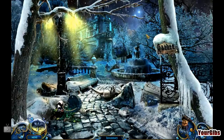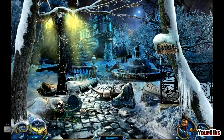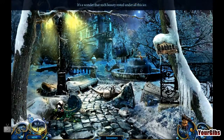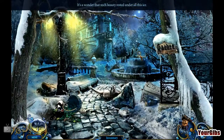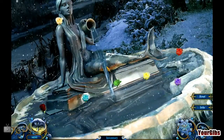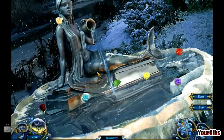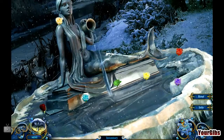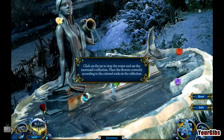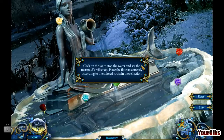Oh, I think so. Come here. Ooh! It's a mermaid! It's a wonder that such a beauty rested under all this ice. Her hair covers her chest — that's very strategic. Click on the jar to stop the water and see the mermaid's reflection. Place the flowers correctly according to the colored rocks.